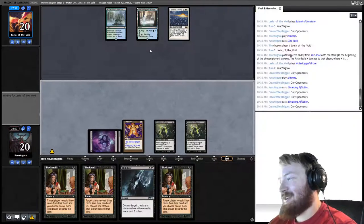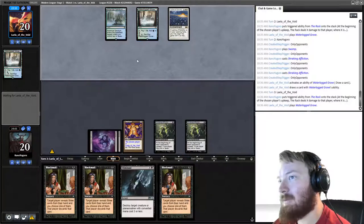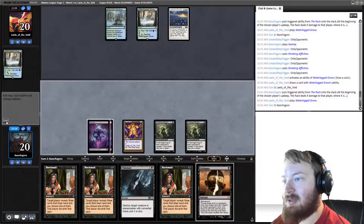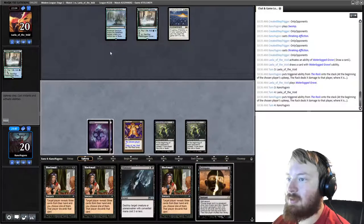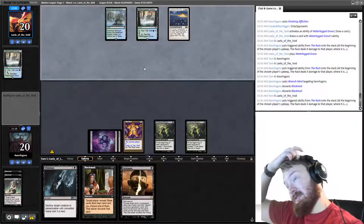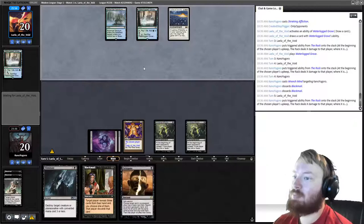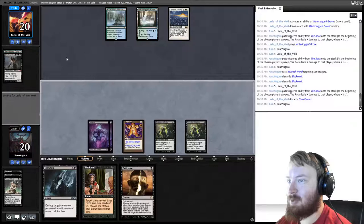We draw an Extirpate and pass the turn. We need to discard two Blackmails to keep our own hand size small because we have Ensnaring Bridge — our opponent can win on attacking rather than with a Lightning Storm. If our opponent starts discarding vital combat pieces, we can Extirpate to see what's in their hand and have an idea of what we need to dodge to avoid losing the game.